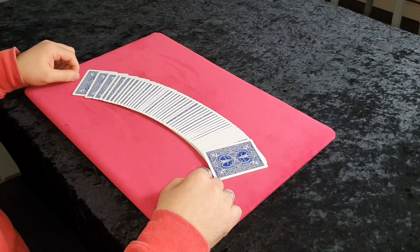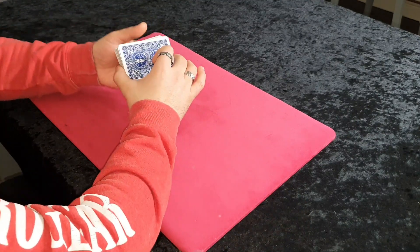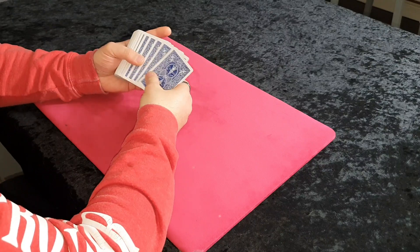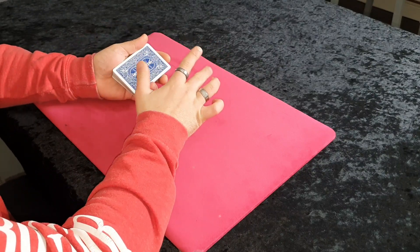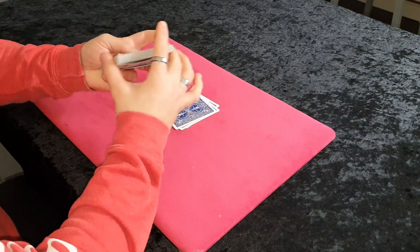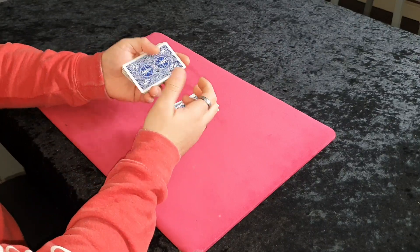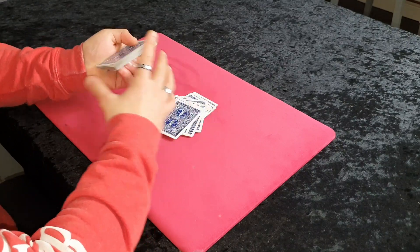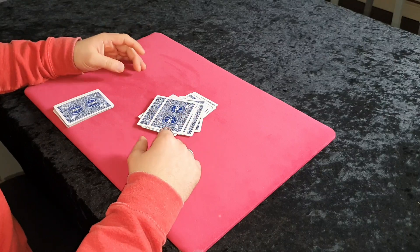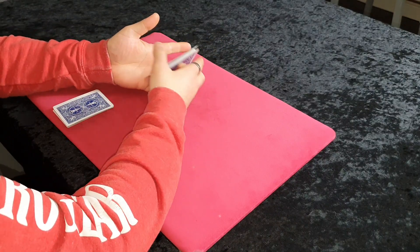Now you're ready to begin the trick. You can give the cards a false cut and false shuffle — I'm not going to go into that, I've explained it loads of times on my videos. Give the cards to the spectator to deal down. When they deal the top four cards — which is the little setup — they can do what they want with the rest of the deck. Make sure they deal those four down first, then you can say they can shuffle the pack and deal more cards. It doesn't matter after that because those four important cards are at the bottom and won't be touched.